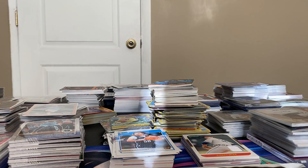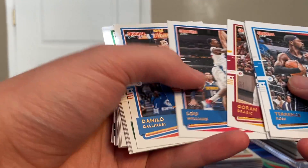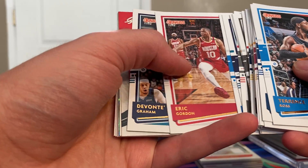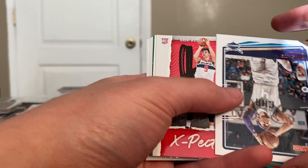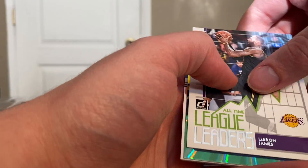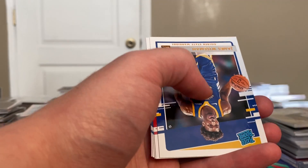Moving on to our final pack, looking for either another Wiseman or maybe a LaMelo or Edwards. Got a Devontae Graham, Deni Avdija great expectations, we have an all-time league leaders LeBron — uh oh. Jackson Hayes, and there he is — another James Wiseman.